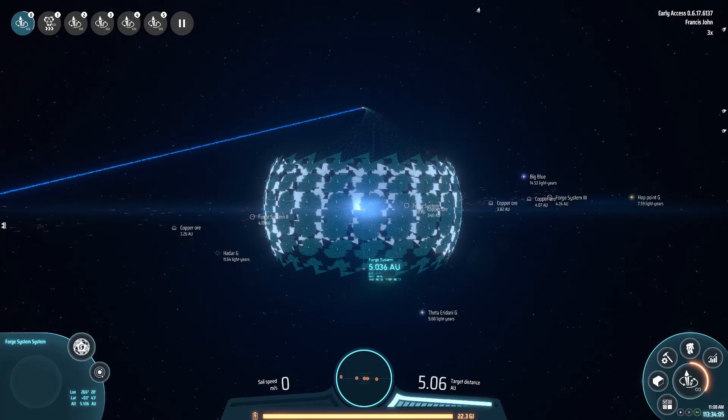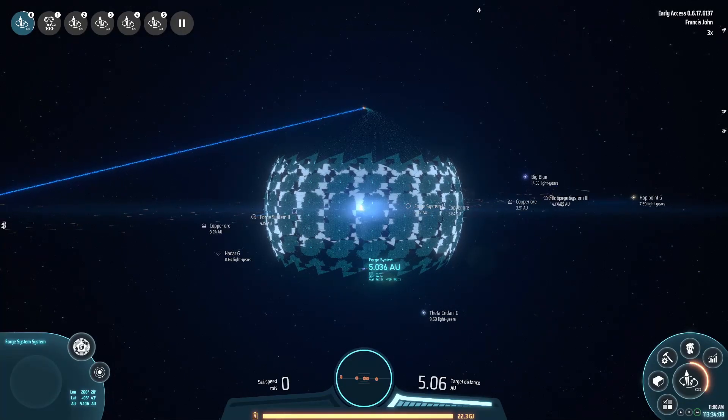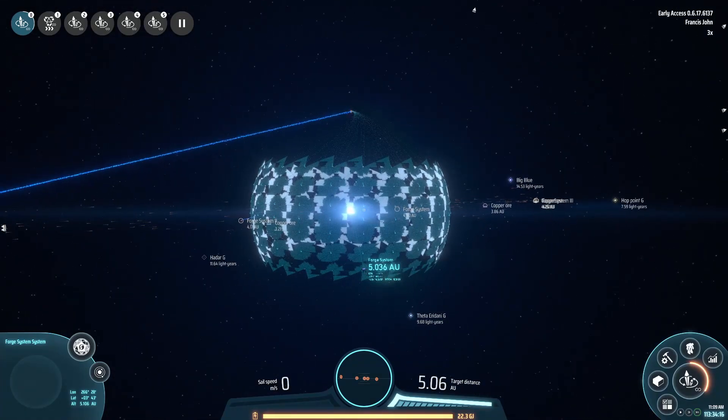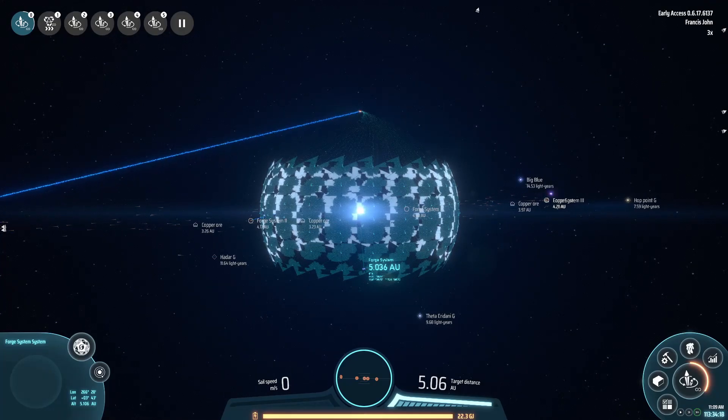We are five AUs away from the center of that star, and this will be where the radius of our giant Dyson Sphere is going to be. So that little Dyson Sphere in there - that's a tiny little one that we're making.